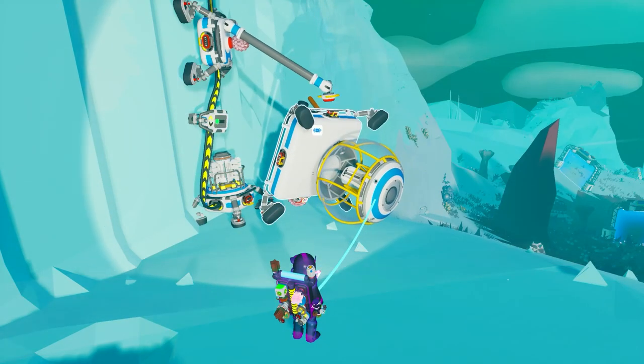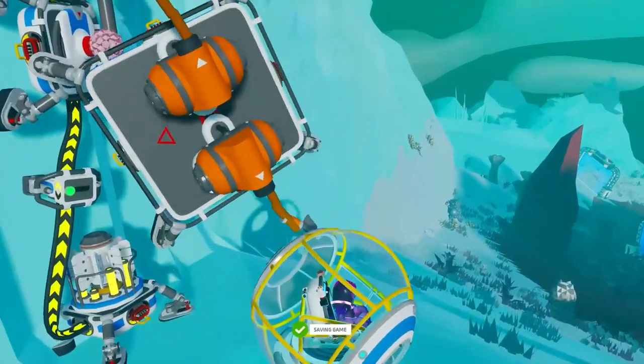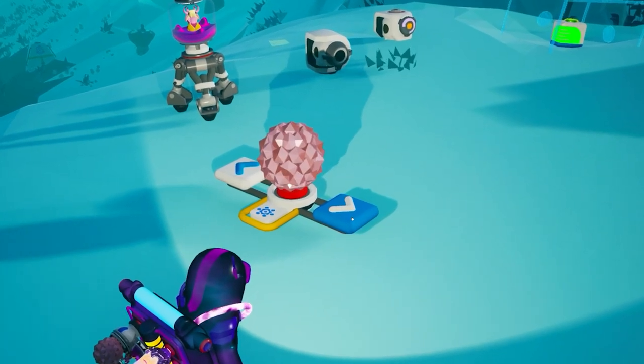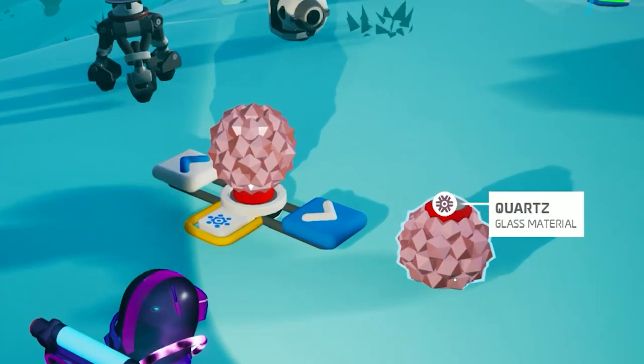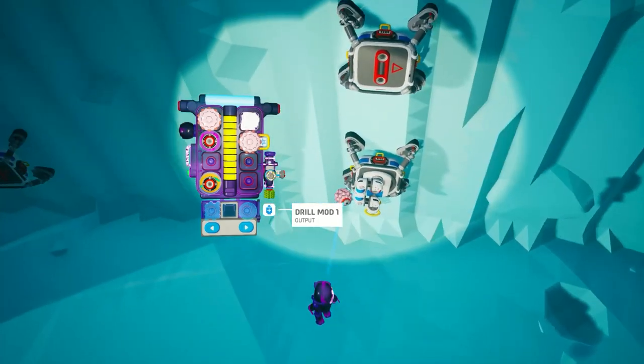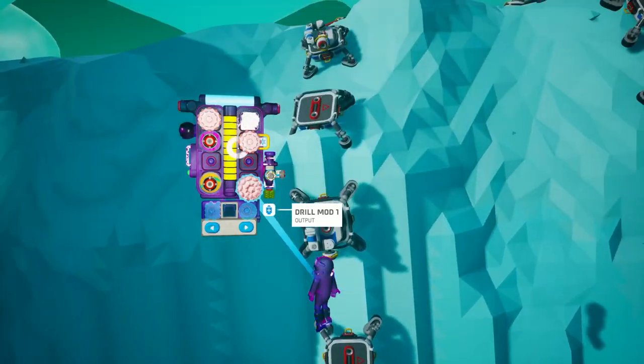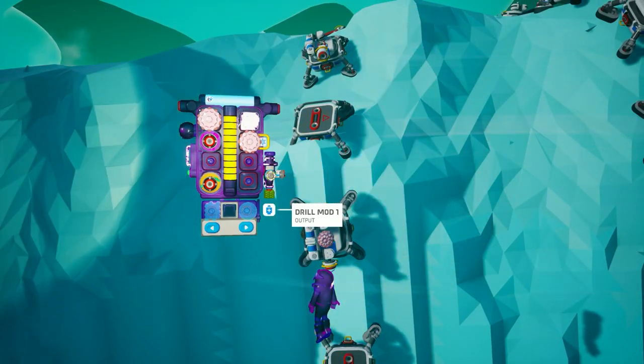Now we want the auto-arms to move the structure, and we're going to do this by using some cheap resource. It could be any resource — I recommend a cheap one, like quartz, so that you don't waste precious material. Place a piece of quartz on each auto-arm filter slot so that it's going to pick up that resource only.